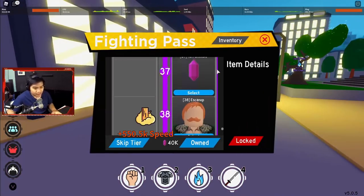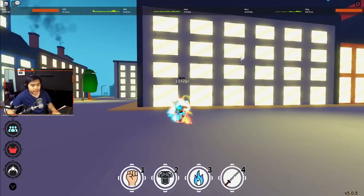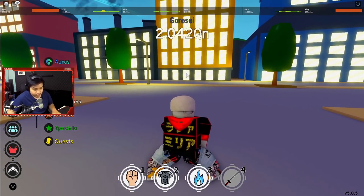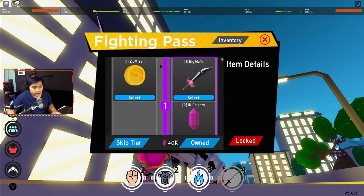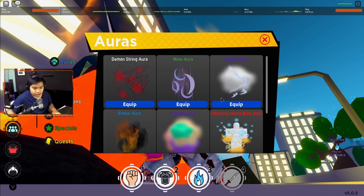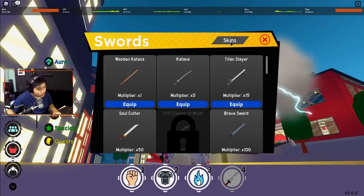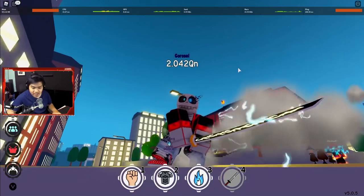Kita akan showcase satu per satu. Yang pertama itu Pedang Big Mom — kalian baru nyelesaikan beberapa quest aja langsung bisa dapet Pedang Big Mom ini. Bentuknya kayak gitu, lumayan bagus sih, gratis untuk level 1. Lanjut dari Big Mom ke Storm Aura — ini buat pedang. Jadi kayak ada petir-petirnya gitu. Ini cocoknya buat pedang Zenitsu, dan untungnya gue punya Thunder Blade. Jadi cocok banget — pedangnya udah berlistrik-listrik, cakep kan?